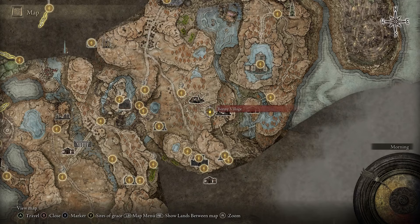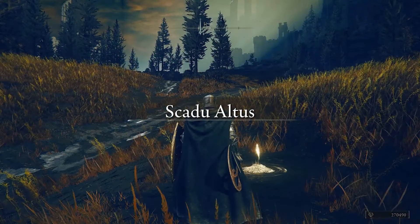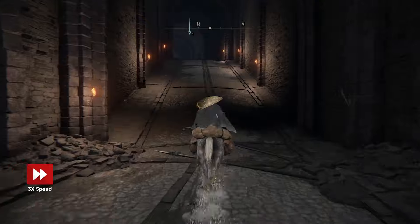Head south back to Bonny Village and follow this path east across the bridges until you turn north. Follow the road until you hit the church district high road site of Grace, then continue heading northwest until you enter a tunnel that leads straight into the church district.